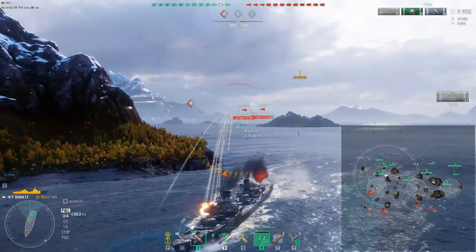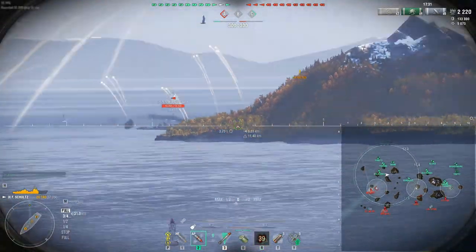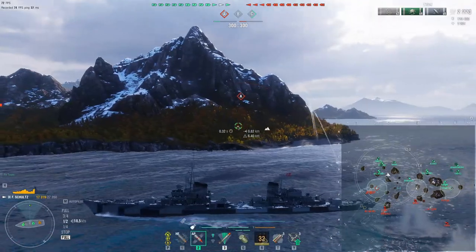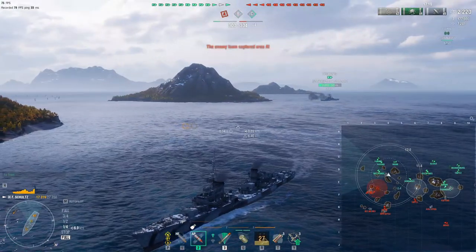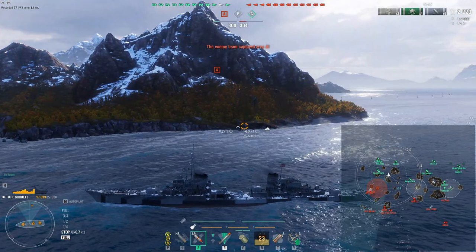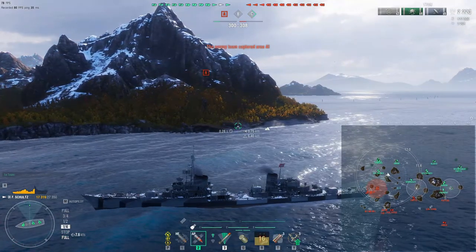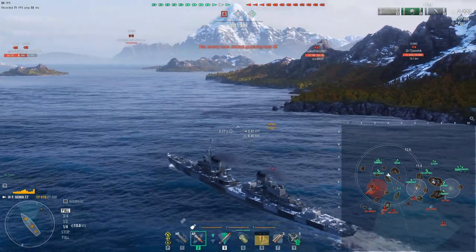It seems like anybody that shoots at the Schultz hits it, and they either start a fire or break something. I can't do anything in the Schultz to contest cap A unless I have good support from my team, and looking at the minimap that's not present. So where can I be useful? I'll take a look at B - it looks like the Shimakaze could do with some assistance over there. We've lost one cap, let's see if we can take another one. Meanwhile the other half of our team is trying to cap at C, so if we can take B we'll be a cap up.